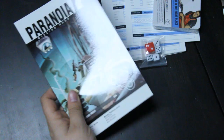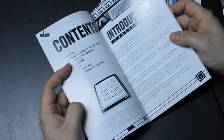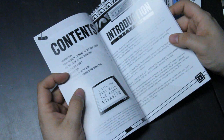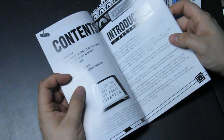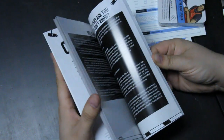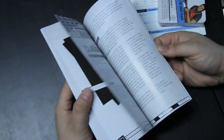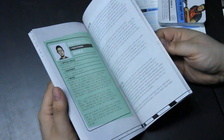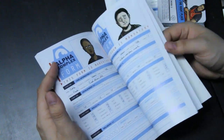The Missions book contains four complete adventures to thrill, fold, spindle, and mutilate any loyal Troubleshooter. One adventure title is: 'Title Not Found — classified, security clearance is not high enough.' These pre-made adventures should help get the feeling of how adventures are supposed to go, and there are some pre-generated characters here for a quick start.